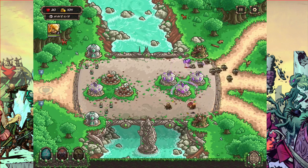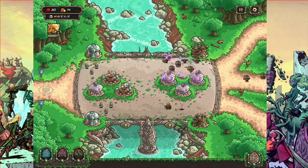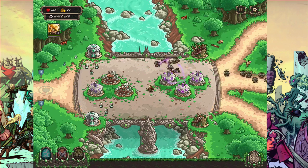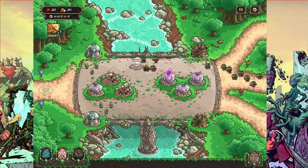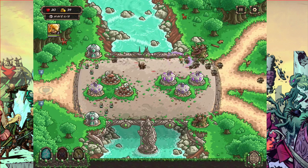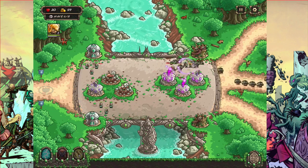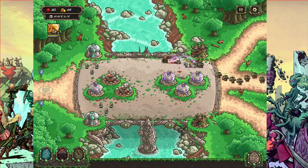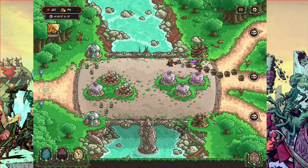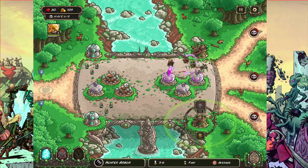What I'll probably do next is upgrade the arch tower, and probably the other archer tower and the other mage in the middle, then the mage at the back. Just slowly work my way to the back and then hopefully I can win — that's what I'm hoping.